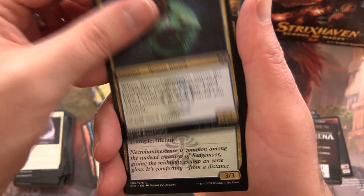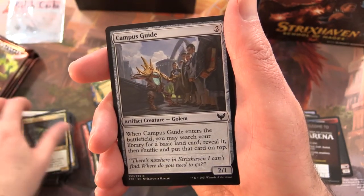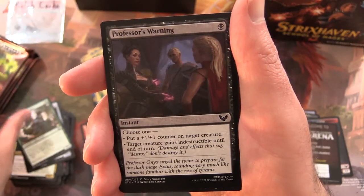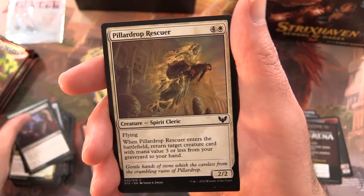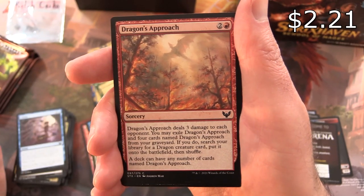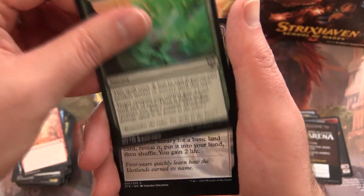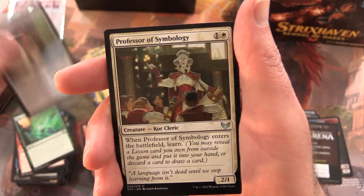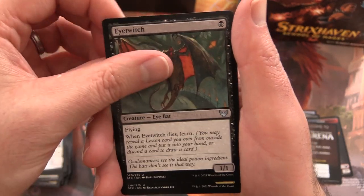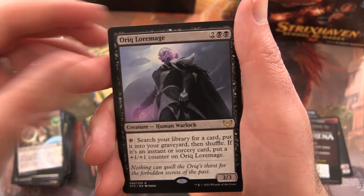Pack six: Biomathematician, Mouldering K-Rock — a zombie croc, watch out for that — Campus Guide, Professor of Zulmancy, Professor's Warning, Pillar Drop Rescuer, Curate, Dragon's Approach — there's another deck I need to build, that is pretty cool — Mage Jewel, Environmental Sciences. Uncommons: Professor of Symbology, Eye Twitch, Quondricks Apprentice. Rare is Oryk Law Mage.